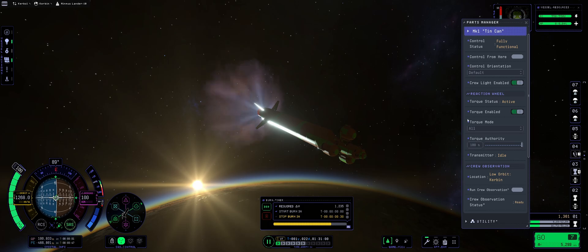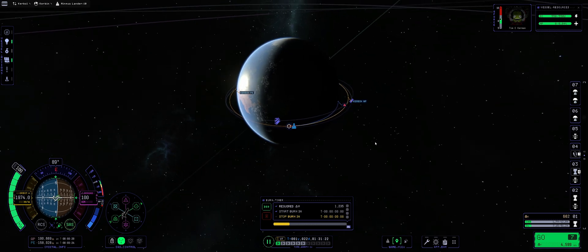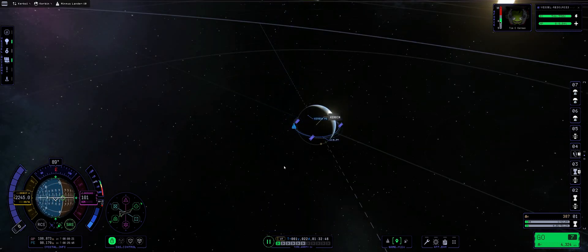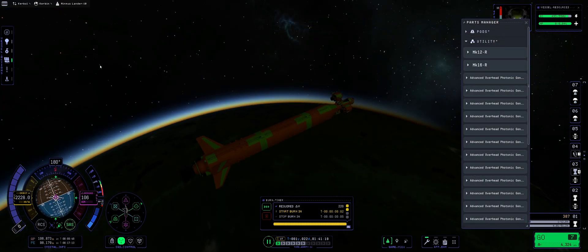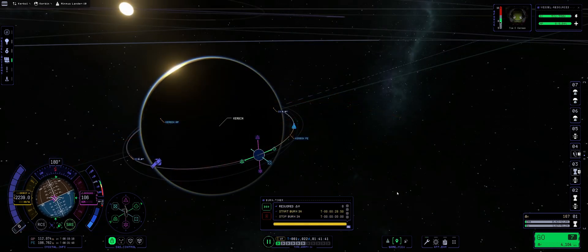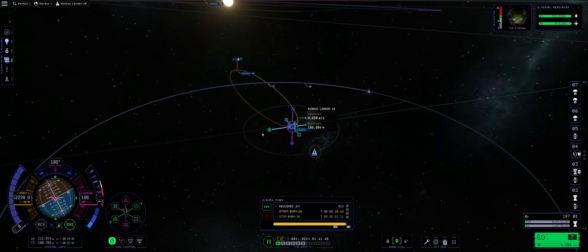I'm accelerating and skipping the parts you already know — basically just the waiting until the transfer and until the burn. The next thing we need to do is the orbital inclination change. We are changing our inclination so it matches Minmus. We selected Minmus as a target, and now we're performing the inclination burn, which is at 220 meters per second. Now we are aligned with the orbital inclination of Minmus.